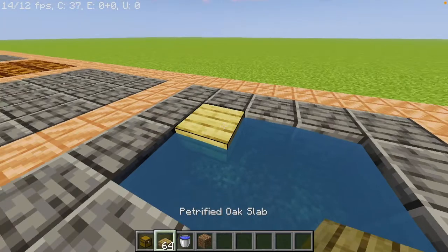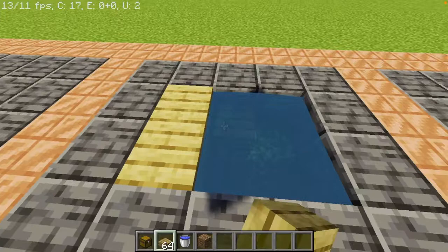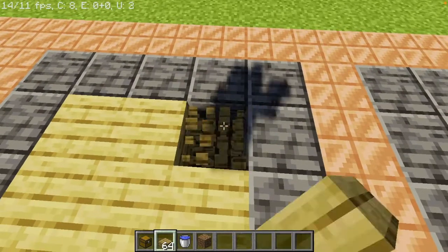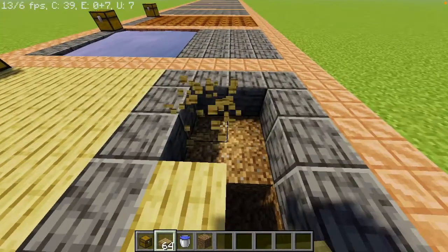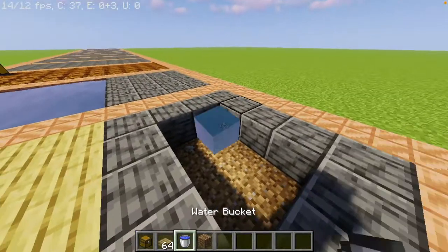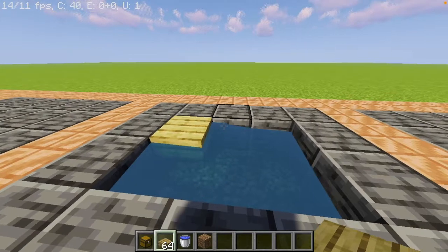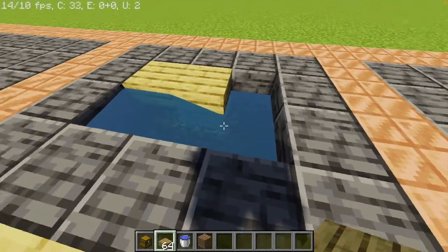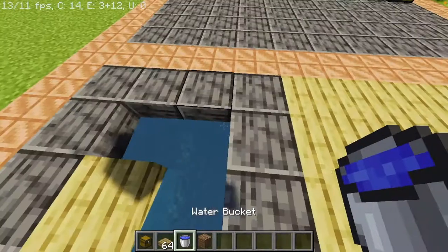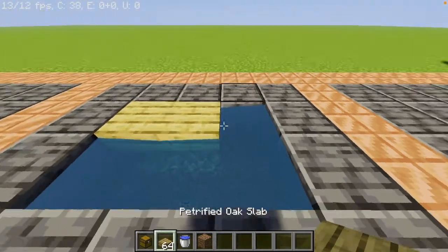And then you need to place your slab on top, because if each block is not a water source it's not going to work. See — if I place water right there, it flows to all the blocks, but if I place it there, it doesn't go to that one block. There's an air pocket there. So you need to fill up all the blocks and make sure they are all water source blocks.